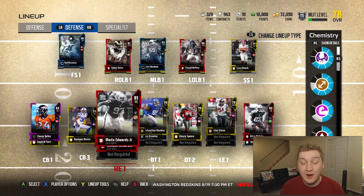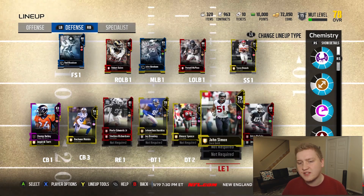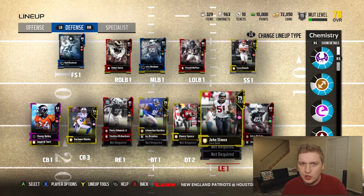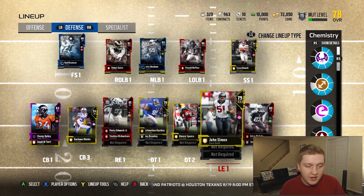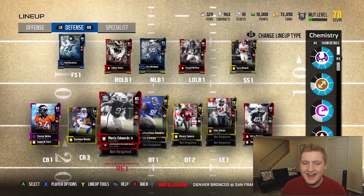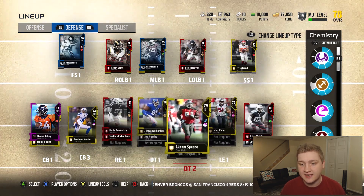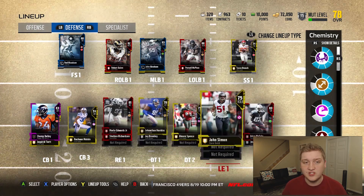Our defensive line we got Mario Edwards Jr. and Sheldon Richardson, who I don't think really plays — we might sell him. Our defensive line is kind of bad, to be honest. I encourage you guys to upgrade your defensive line. Try to find the best guys you can. You want high strength, high block shed, and high power move or finesse move. Power move and finesse move is probably the biggest, along with strength. Block shed really helps in run support. So work on your defensive line first — that's going to be the biggest improvement defensively, even in solos.